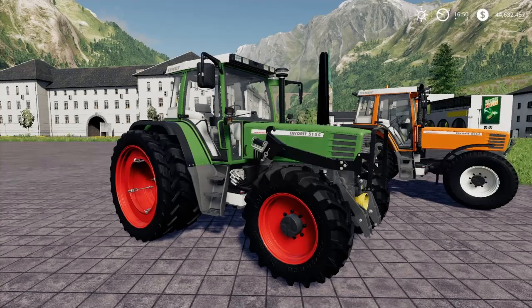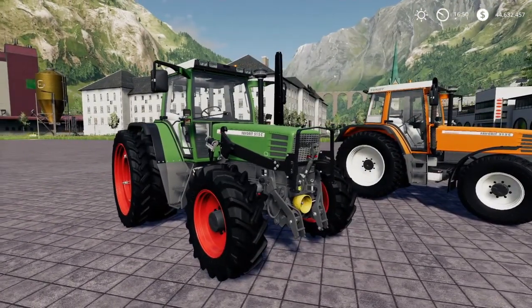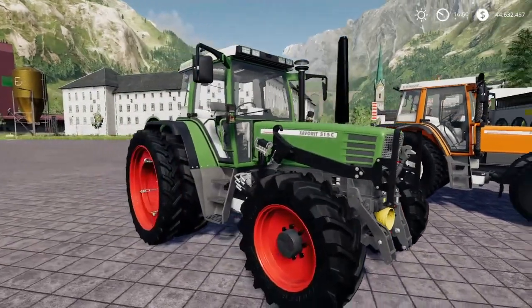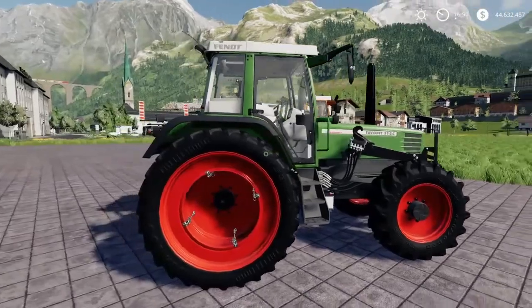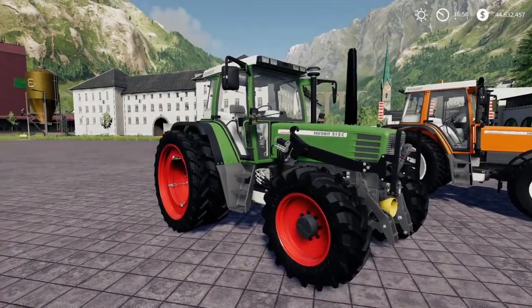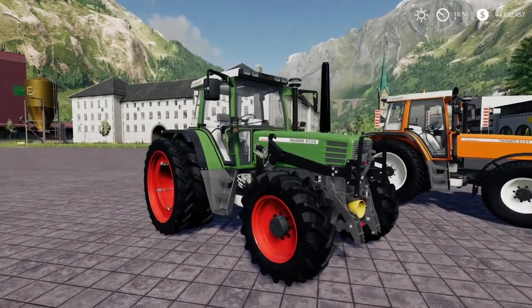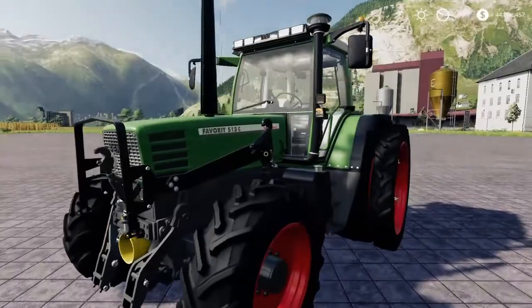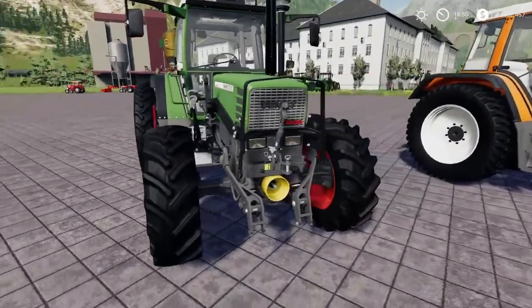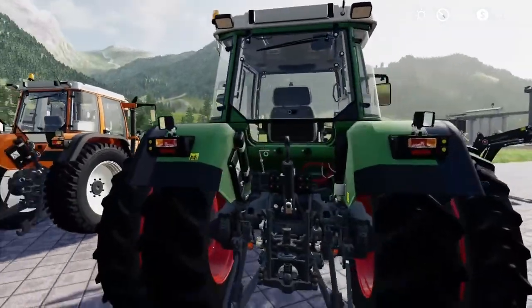Next one is the Fendt Favorite 515C Tuning. I actually got help from Mr. Sealy P himself — I watched his series and he started with this tractor. I commented on one of his videos asking where I could find this Fendt Favorite, and he gave me a link. I found it and I've used it ever since. This one also gives you everything: front loader, front PTO, and 3-point. You can have it with duals on the back, all the way up to 195 horsepower.